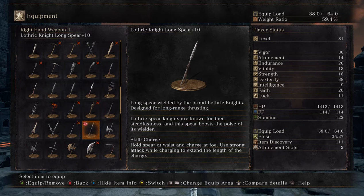Longspear wielded by the proud Loddrick Knights, designed for long range thrusting. Loddrick's spear knights are known for their steadfastness, and their spears boast the poise of its wielder.